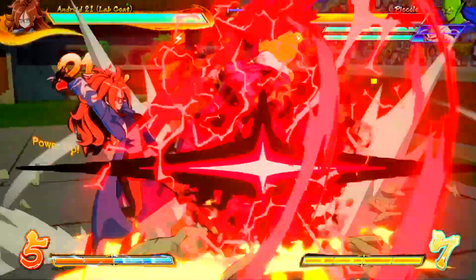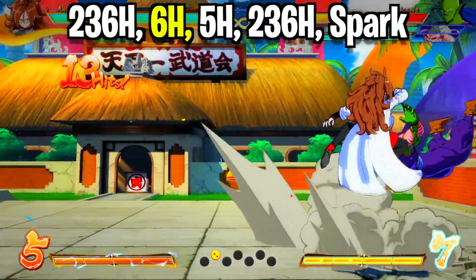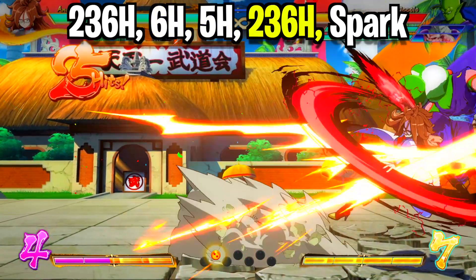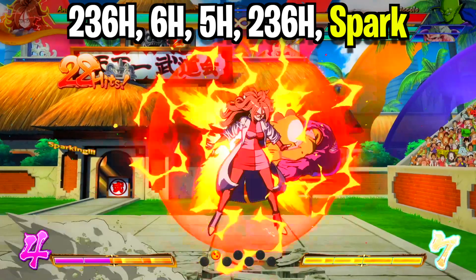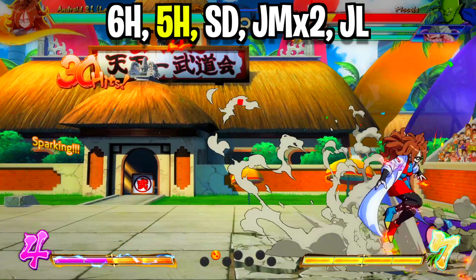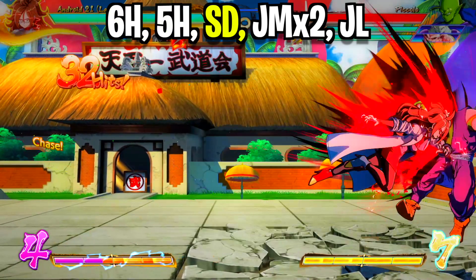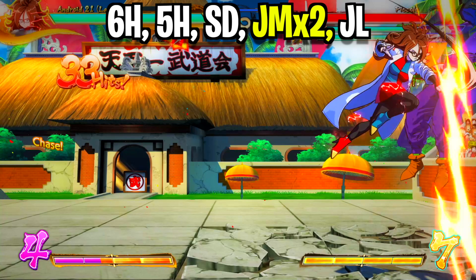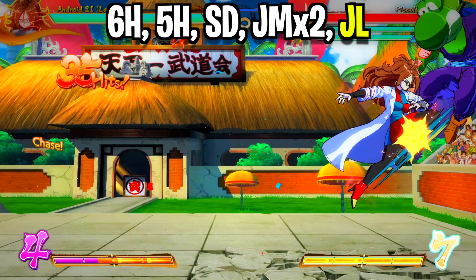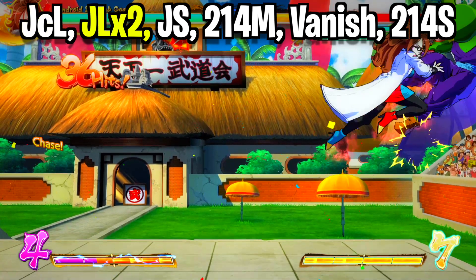Once you nail your opponent with a quarter circle forward heavy attack in the corner, immediately go into your forward heavy attack, then instantly throw out your standing heavy attack and rip out another quarter circle forward heavy attack. At this point, activate spark immediately to pop them back into the air, then catch them with another forward heavy attack into another standing heavy attack. Super dash to keep the combo going, catch up, throw a jumping medium attack, and let both hits land.